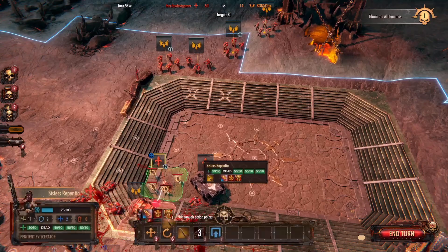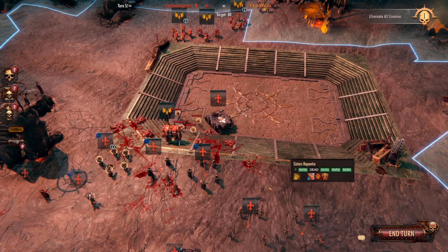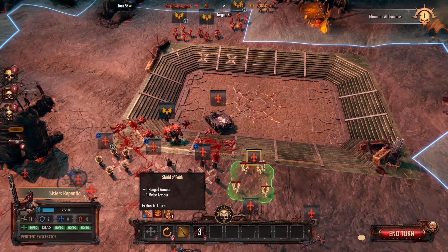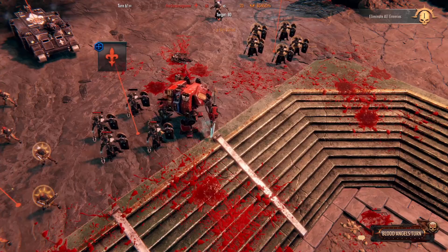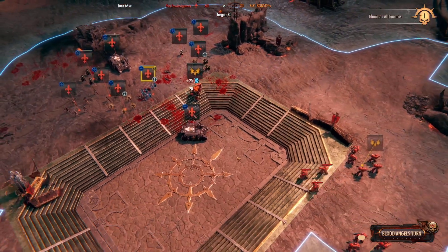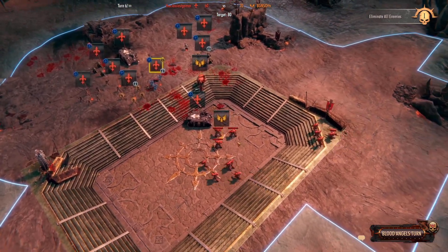Let's just pull him back here, because if the Dreadnought melees anybody it should get counter-attacked and hopefully killed, and we don't want him to blow up on the Sisters. He can easily kill whoever he hits there, so I guess they're not going to get a counter-attack. Now he's got the Aggressors with no ranged options, so he decides to just run them down into melee.